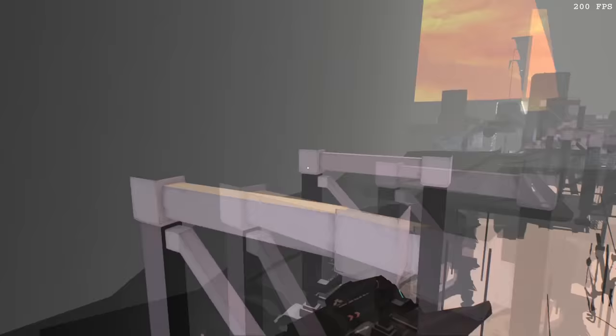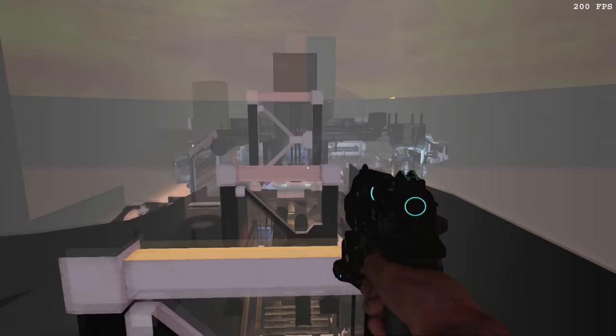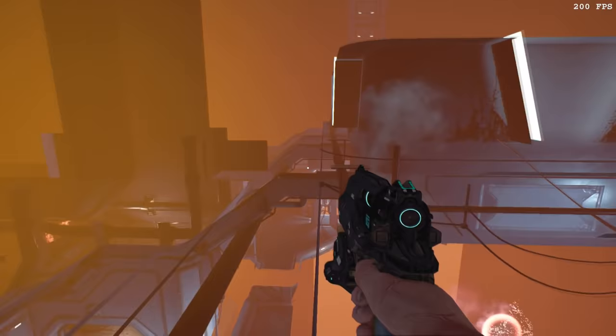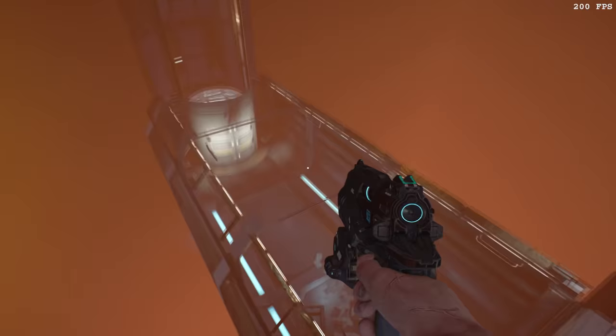When speedrunning the game, binding jump to scrolling the mouse wheel will actually cause you to jump slightly higher than a normal jump. This is because when you scroll, the game reads it as multiple jump inputs, so as you're lifting off the ground from your first jump, the game causes you to jump again since you're so close to the ground, giving you just a tad extra height.